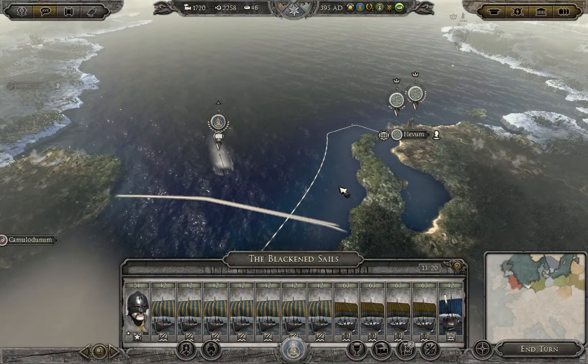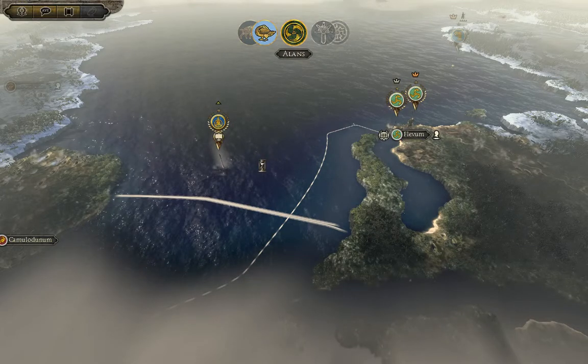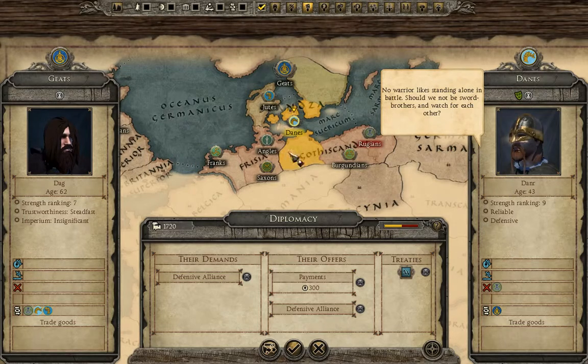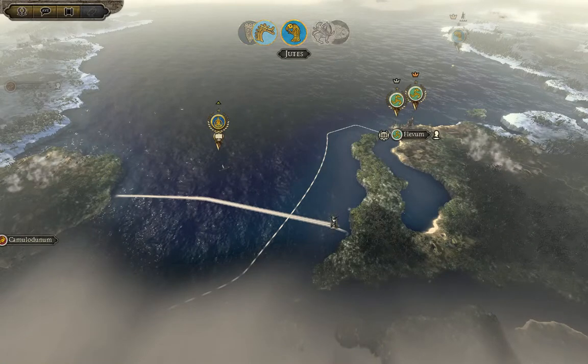Let's end the turn and then I think we'll stop this episode and get ready for episode two, where we'll do our raiding. The Danes want a defensive alliance — 'no warrior likes standing alone in battle, should we not be sword brothers?' But a defensive alliance could drag us into wars and would really make the Rugians mad. I don't want that right now because we're relying on their trade income, so we'll stay fairly neutral and say no for now.